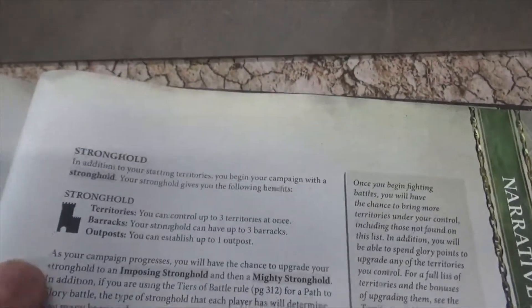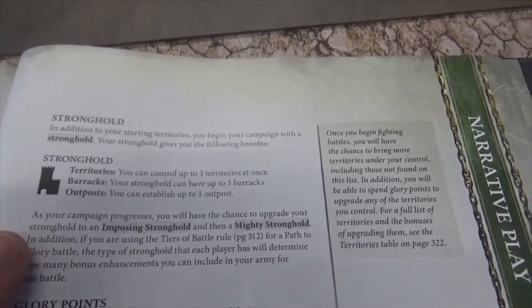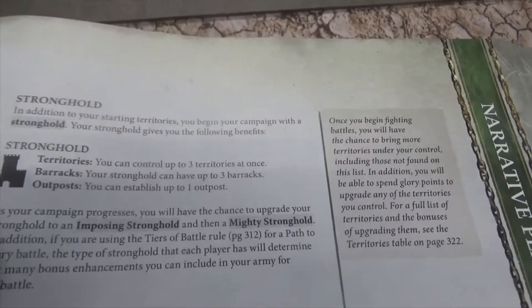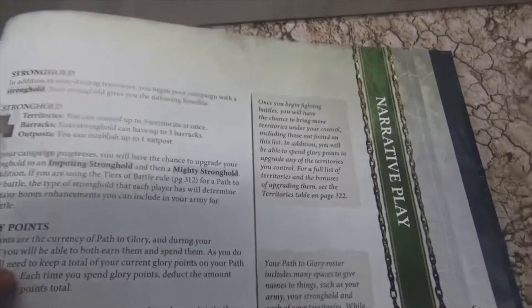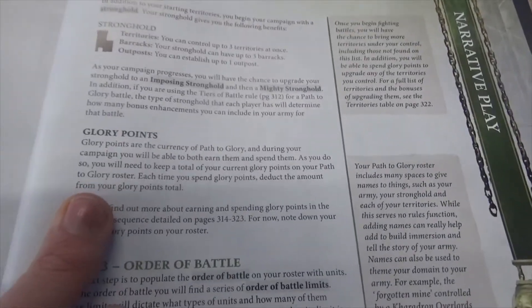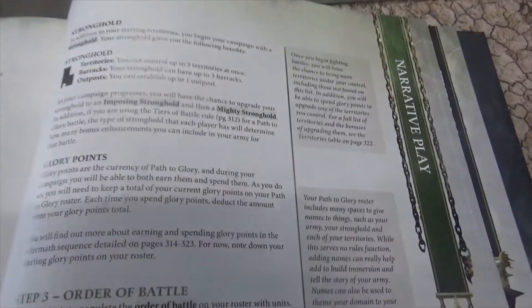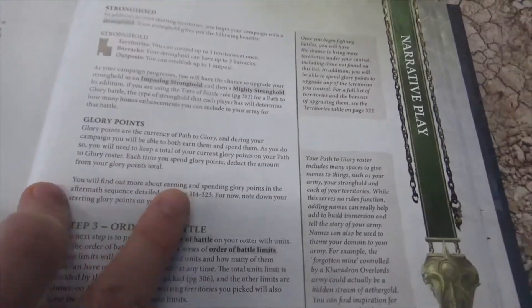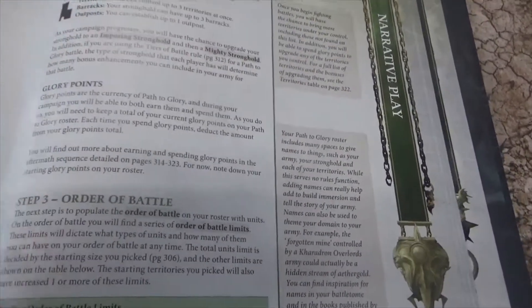We start with a Stronghold, which begins as a basic Stronghold. You can upgrade it, which gives you access to more territories later on. So at the moment we've got one Stronghold and one territory. Glory points can be spent after games to increase your roster and do other things. If you've played Warhammer 40k Crusade, or the old Path to Glory, it has something similar — basically you can spend them on things later on.